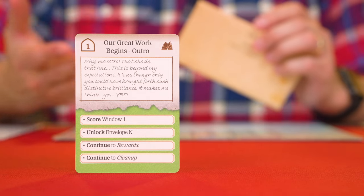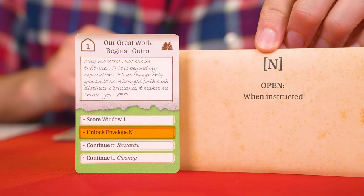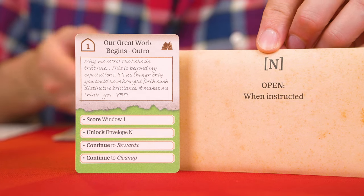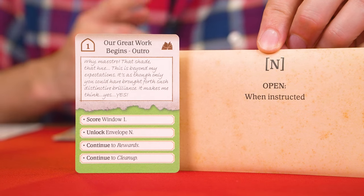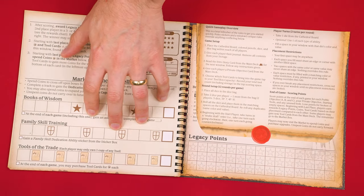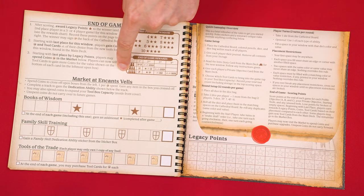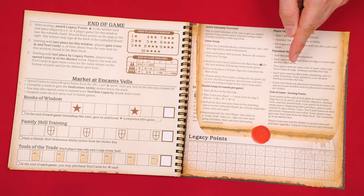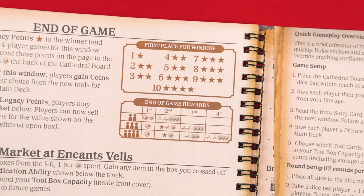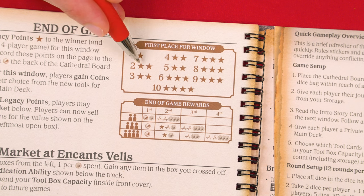Once placements have been recorded, the outro tells players to unlock envelope N. Next, continue to rewards found at the back of your journal. The person who placed first earns legacy stars equal to the number next to the window just completed — for the first game that's one legacy star, for the next game two, and so on. Record legacy points by filling in that number of stars on your legacy track. In a three player game, the first place finisher also gains a pen reward, allowing them to record their name on the back of the cathedral board in the row matching the window just played.